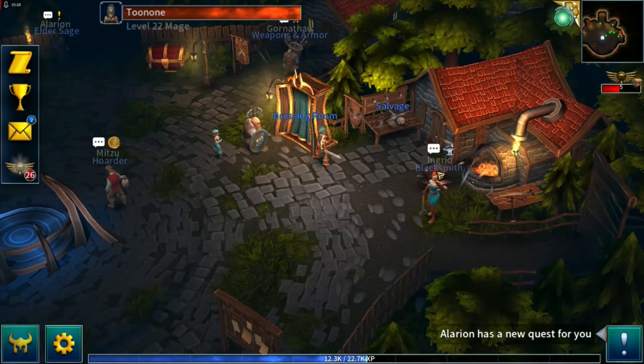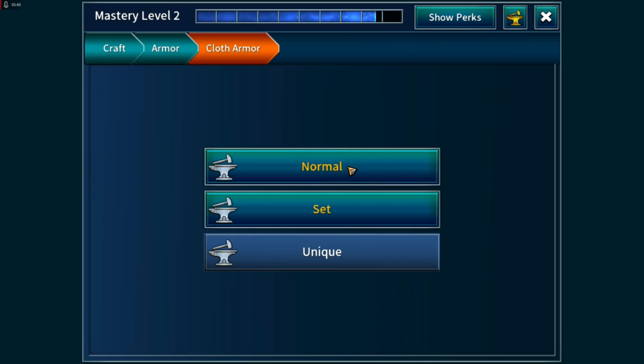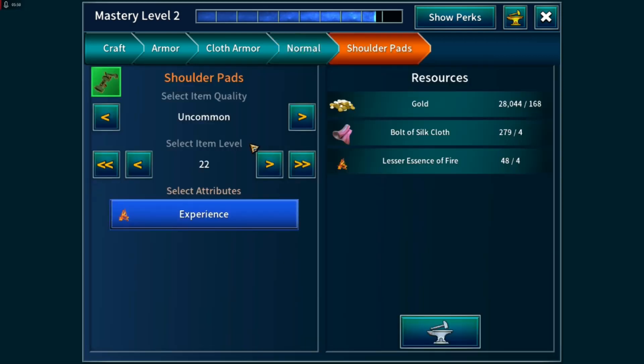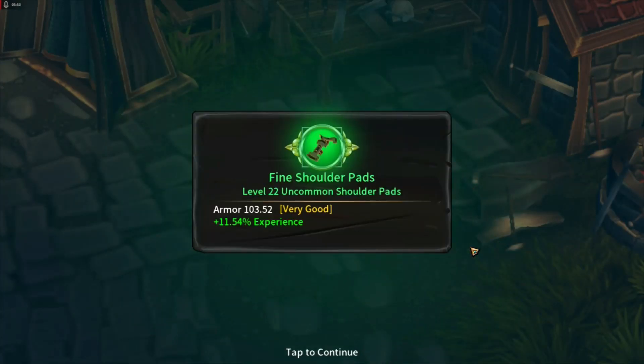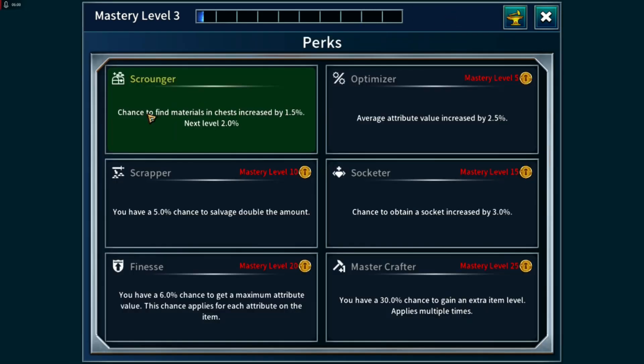Shoulders next. We've hit mastery level 2 — I think that's when we start getting chances for higher quality items. I can only craft normal gear at the moment, so we'll put experience on there and hope we get something better. And we hit mastery level 3 — scrounger is now unlocked.